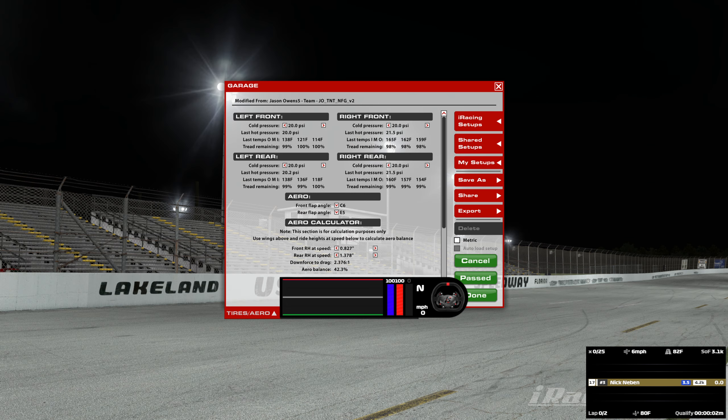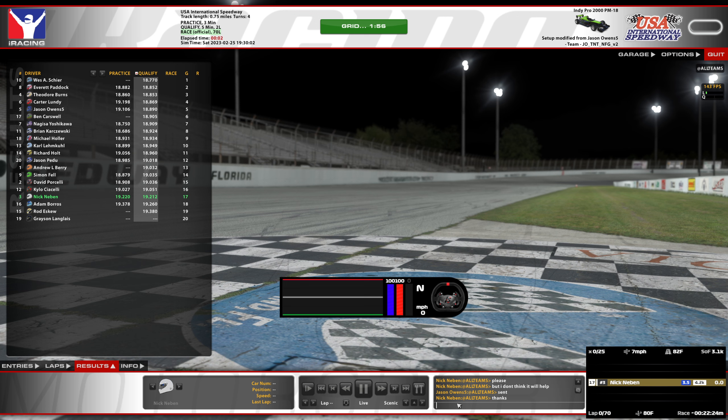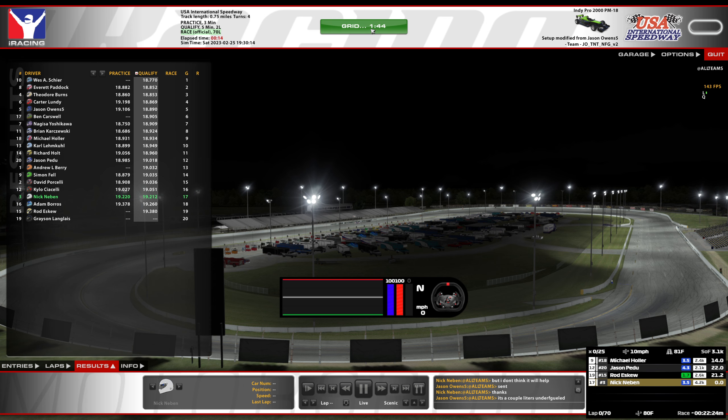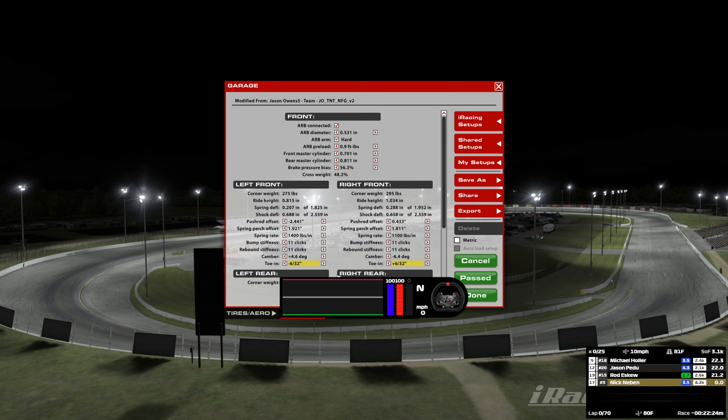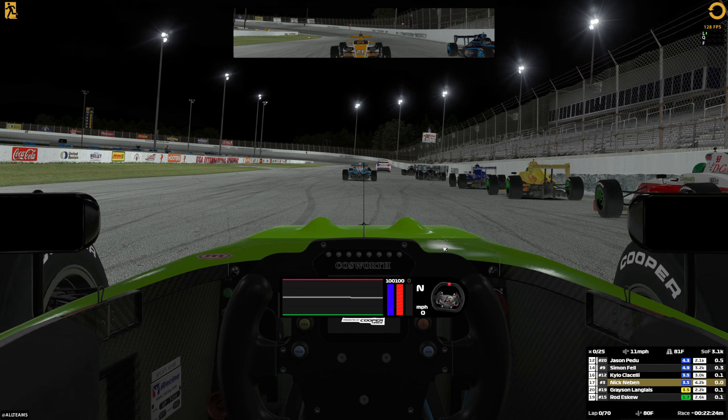Let's see what this does — 42.3 aero balance. We're going to have to learn everything here. But we know it should be somewhat up here. Is the fuel all right on this? Sorry if this is secret — five gallons. That's what I figured. We'll just be safe because it's not gonna help at all. I'm sure we're gonna get yellows, but there's just no need to underfuel when we could have a chance of no yellows and be in trouble.